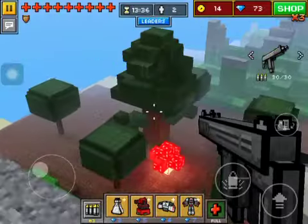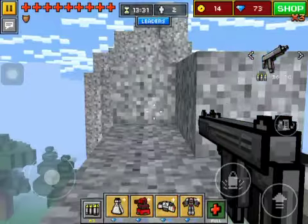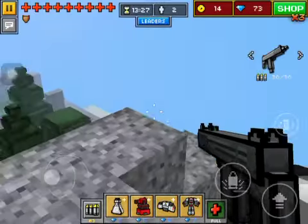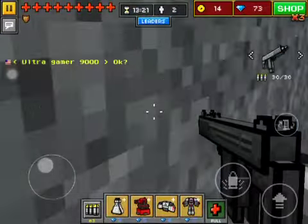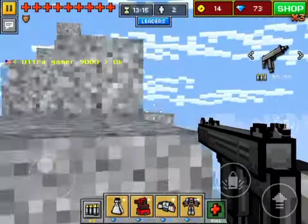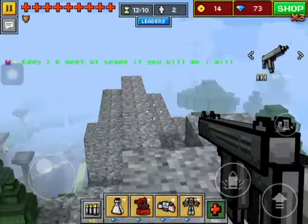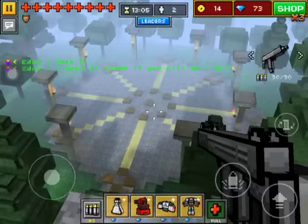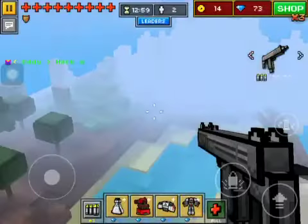If they're teaming, they'll be close together, so if I find one I find the other. I think they're going to meet at spawn, so maybe I can just wait there. Since I know where they're coming from, they can't sneak up behind me.